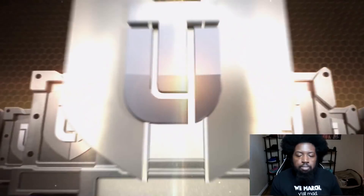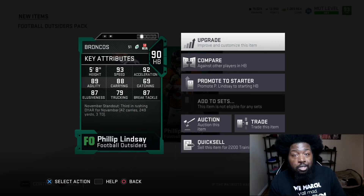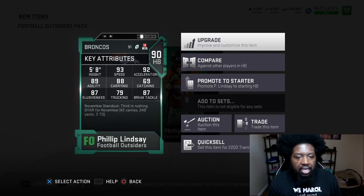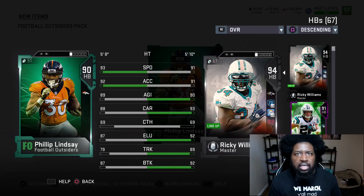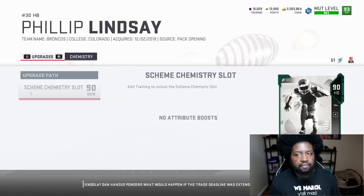Next pack — let me get the flash. No flash, no flash. 90 overall, Phil Lindsay. Still a really good value pull for CPT. Denver fans are super excited about this guy. 93 speed with 87 elusiveness and 87 break tackle — a really fast halfback. Nice change-of-pace back if you got Ricky Williams out there. Broncos theme team with a 50-out-of-50 and a John Madden coach could give you 97 speed. Two packs, two dubs — still not the new stuff, but it's two dubs.